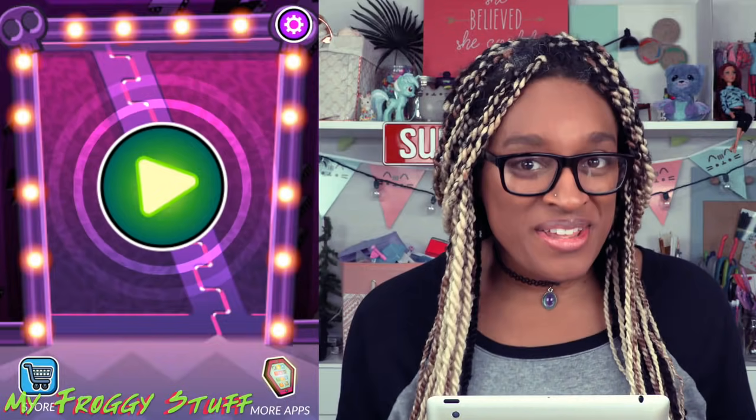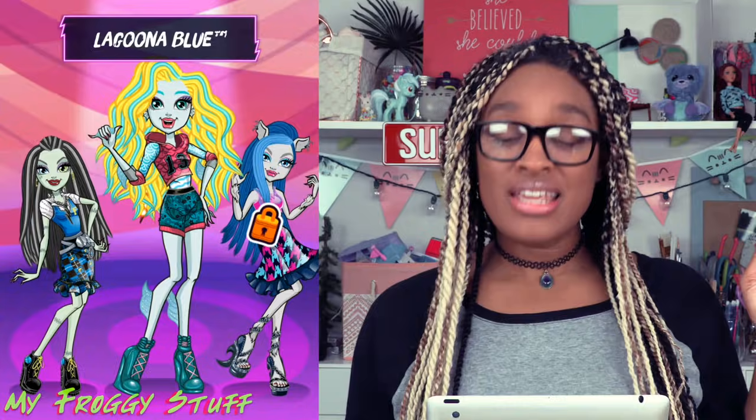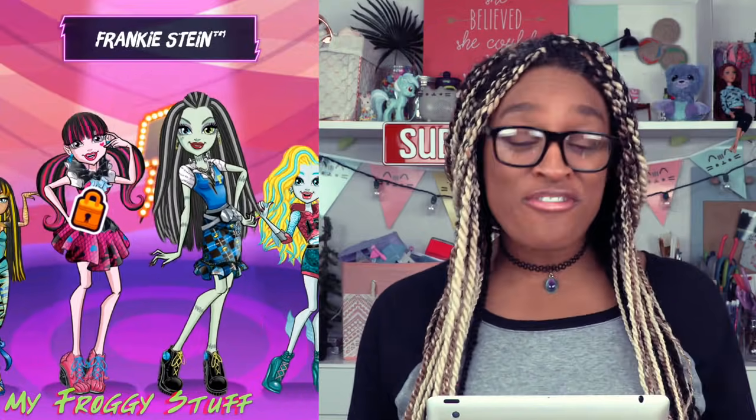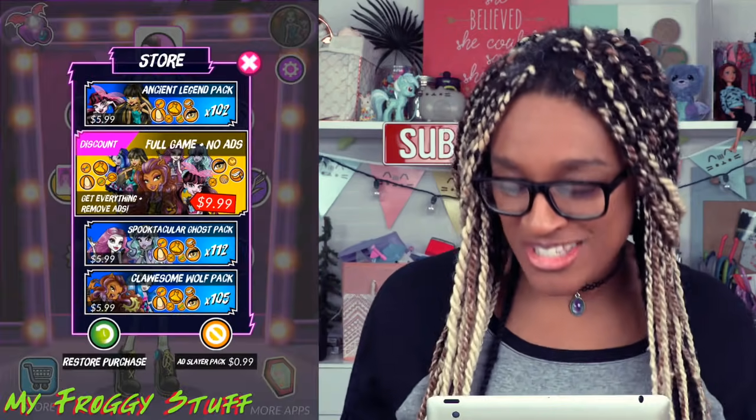This is a really fun game. It is free to download, but there are some in-app purchases. When you first start the game, they start you out with two characters — Laguna Blue and Frankie Stein. You can get those without spending a dime. However, you can choose to do in-app purchases and open up all the characters. There are a lot of characters to choose from.